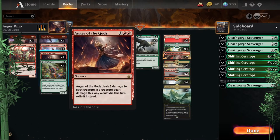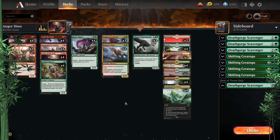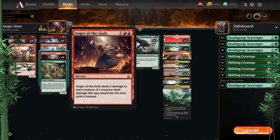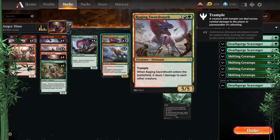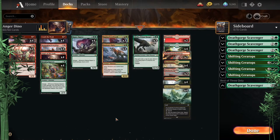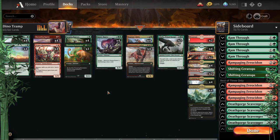Then we have Anger Dino — kind of rough at the moment. It's pretty much just having Anger of the Gods and Crush the Weak as sweepers. Raging Swordtooth followed by Crush the Weak or Anger of the Gods could take out tougher stuff — pinging for one plus three should take out quite a bit for sure. That's the basic idea: sweepers.